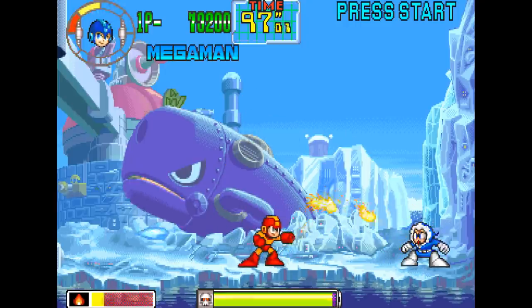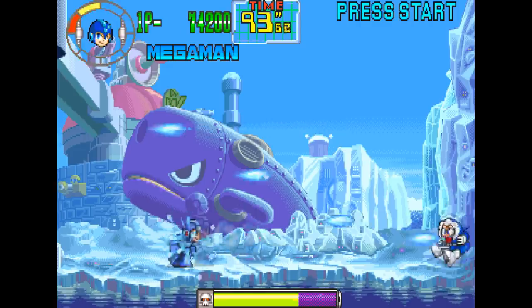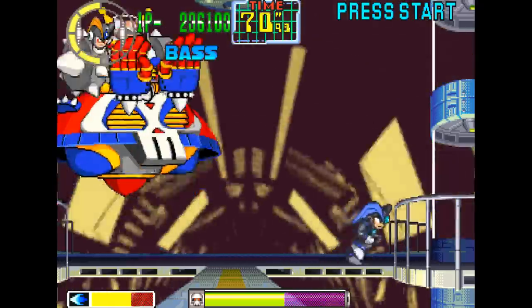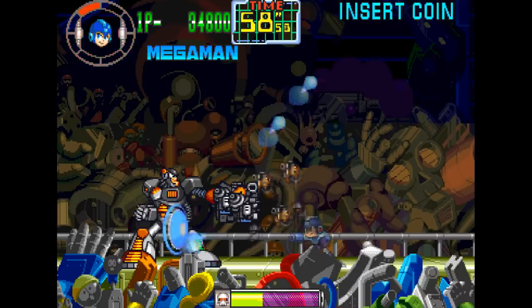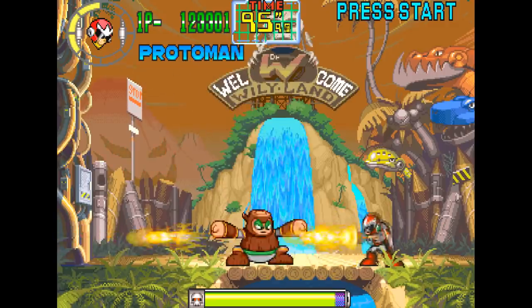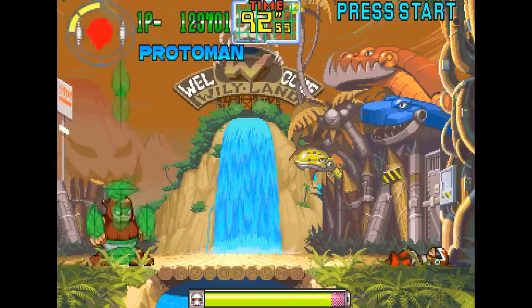There are a few things I have to point out here that feel like missed opportunities. One is that there really isn't much difference between the three playable characters. Sure, Bass can jump slightly higher, and Protoman is kinda sorta barely a little bit quicker — or maybe that's just my imagination. But yeah, it really doesn't matter who you pick to play as. You can press down and jump to do a slide or a dash, but while it may look like Protoman has a shield, he doesn't — it's just cosmetic. Each character does feature a different ending, so that's a nice bonus.